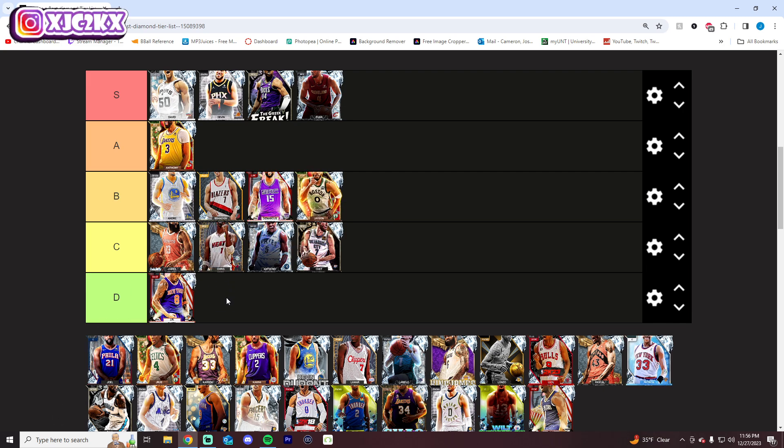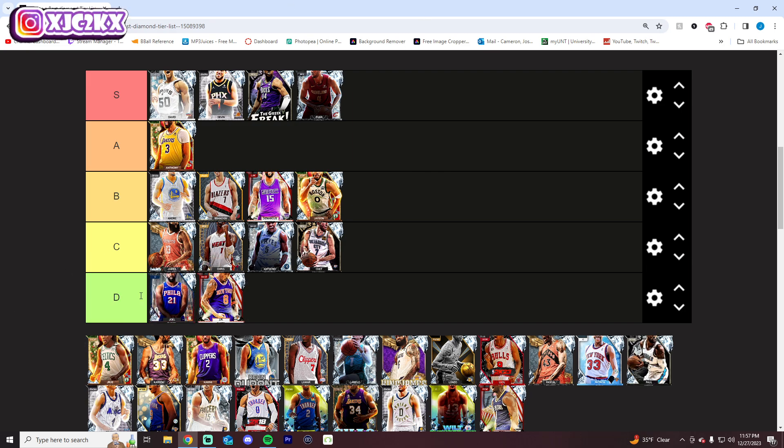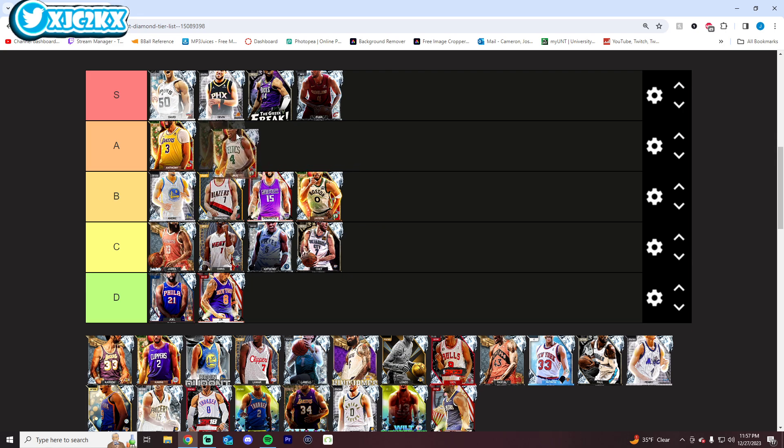I'll give Tatum B tier because he does his job quite well. He's a very solid do-it-all small forward. I don't think he's absolutely insane, but he's a pretty good card — really good release, shot creation leaves a little to be desired, but defensively he's very solid. Joel Embiid is a little slow to compete with the best bigs in the game right now. Even though I do like him as a shooter because people don't expect it and he can hit pretty consistently, I just don't think he's quite as good as most other cards on this list. D tier is probably pretty fair.